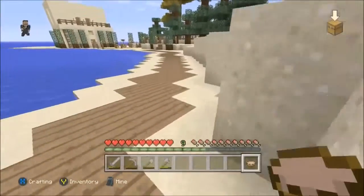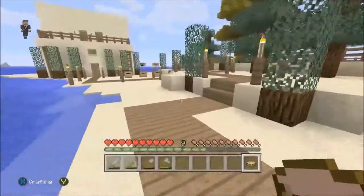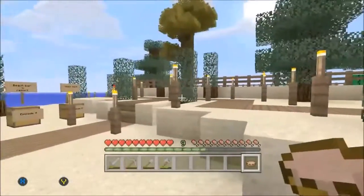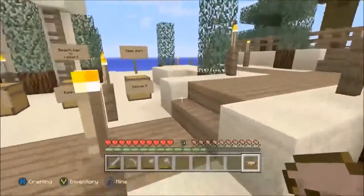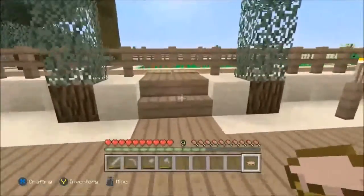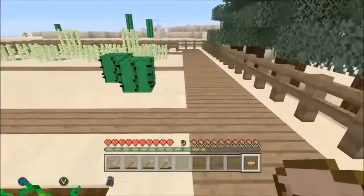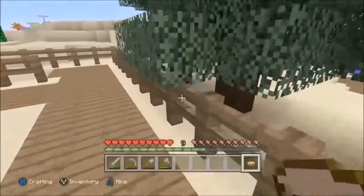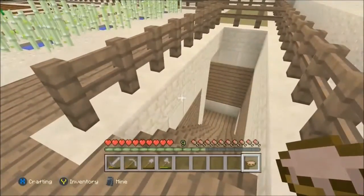I'm really hoping for a spider spawner — or even one of the cave spider spawners — that spawn in abandoned mine shafts. Because if we have that, we can actually get a ton of string and make a ton of wool.